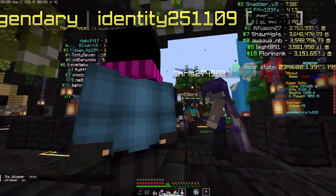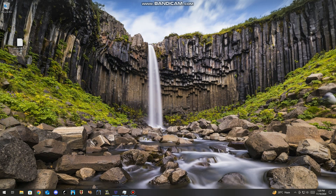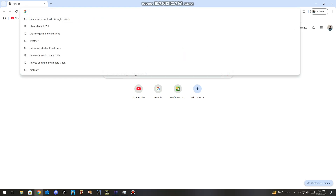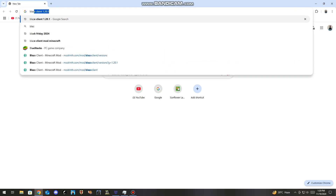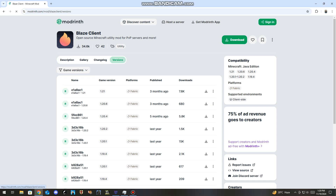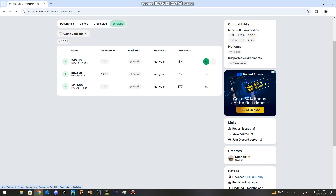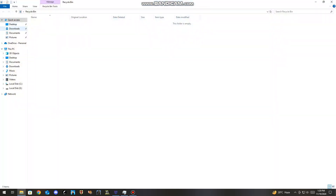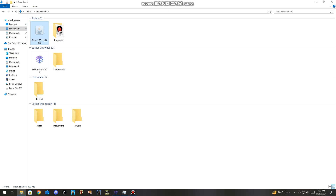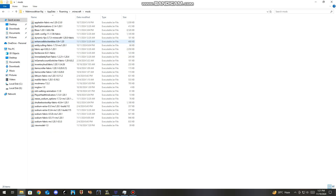So you will get 100 plus FPS, I promise. First of all, open any browser on your PC. Search Blaze Client, open the first website, and download this mod for your version. And download all mods I have given you in my description — download those mods, so you will get 60 to 120 plus FPS in game.